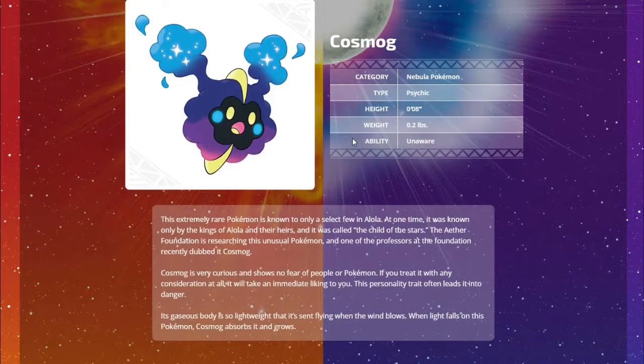Cosmog, the Nebula Pokemon - Psychic type with the Unaware ability, which prevents opposing Pokemon from eating berries while this Pokemon is on the field. This extremely rare Pokemon is known only to a select few in Alola. At one time it was known only by the kings of Alola and their heirs, called the 'child of the stars.' The Aether Foundation is researching it - its name combines 'cosmo' and 'smog.' Cosmog is very curious, shows no fear, and when light falls on it, it absorbs it and grows.